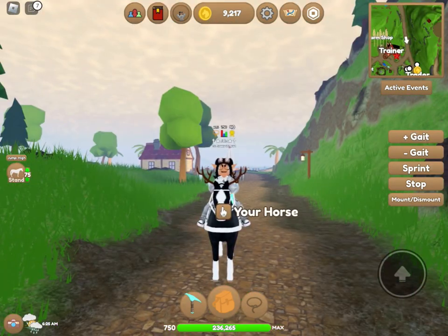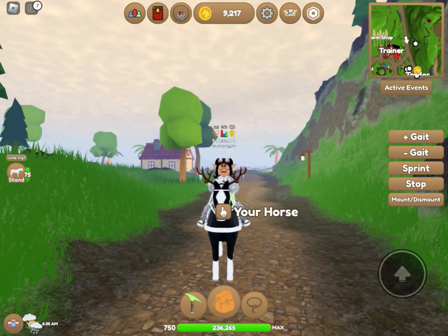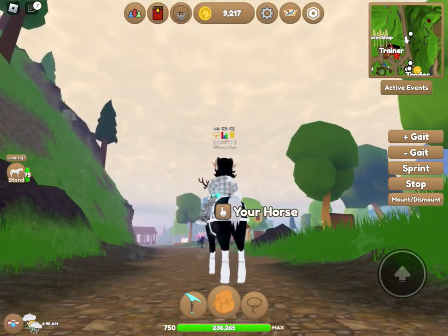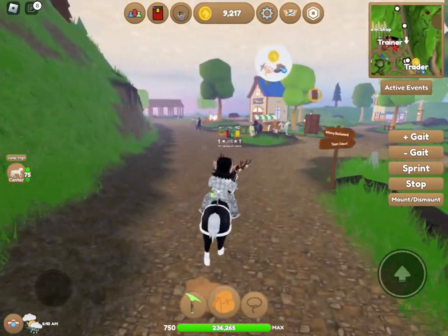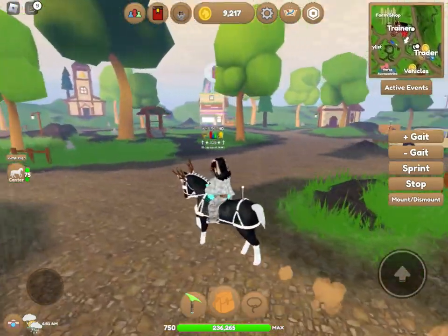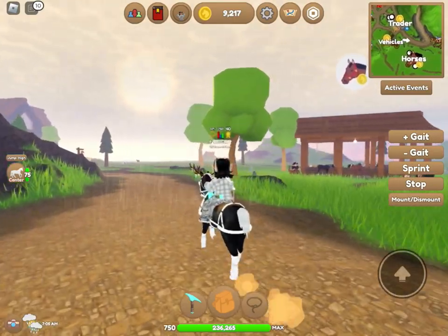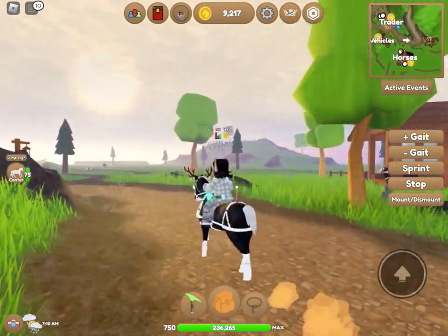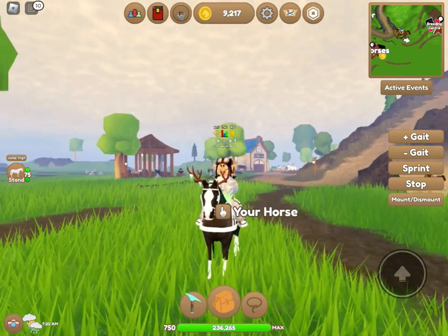It looks like it is now raining here on mainland. It's a rainy morning on mainland, and I guess Evelyn was right that the weather would be on every single island — I just thought it would only be on RP Island. It is so beautiful, and I love the rain sounds. It just makes the game even better, much more realistic, and it's just a beautiful addition to the game.